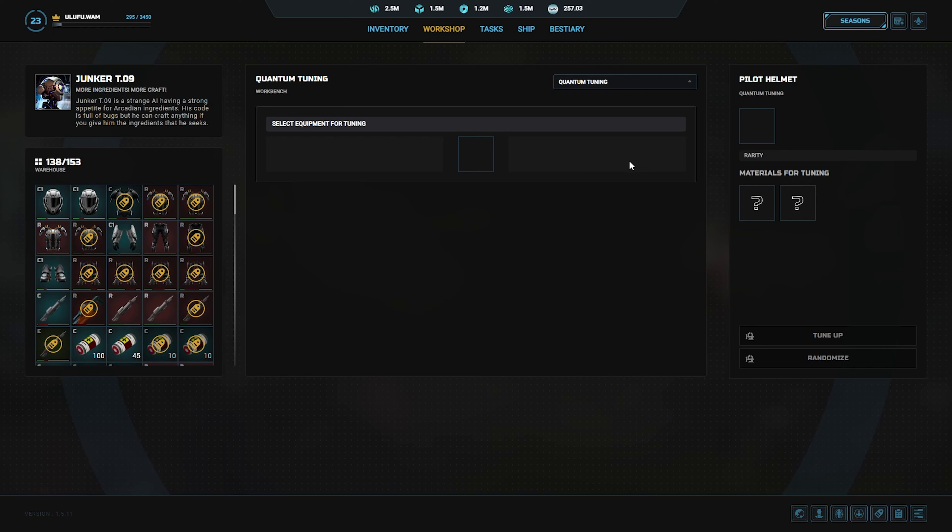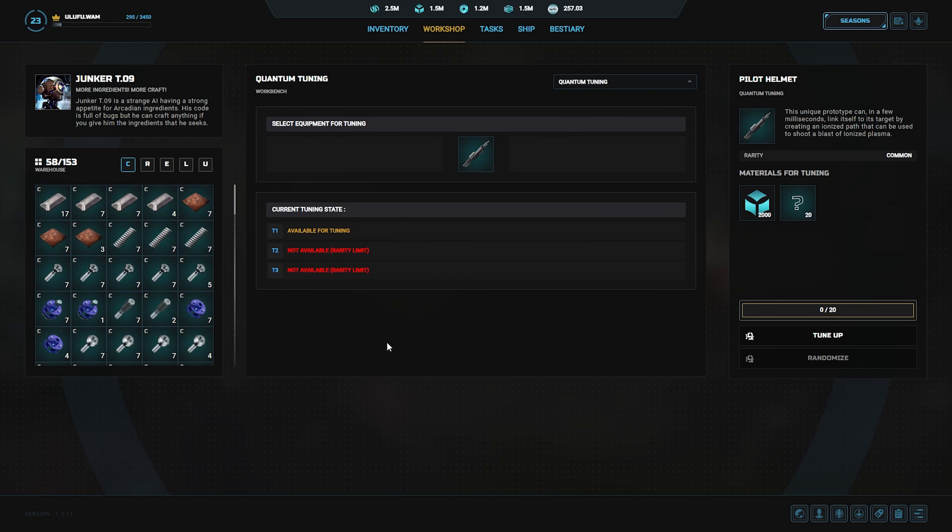So we're going to do a couple of examples here, starting with a common. I'm going to click on a common laser rifle, and what you're going to see down here are the available slots. There are a total of three slots, but for commons you can only use one — T2 and T3 are limited by rarity. On the right side you'll see the cost: $2,000 plus 20 of the common materials in order to do it.